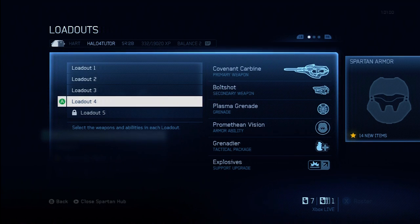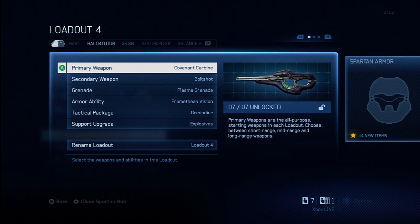Finally, the Stealth upgrade basically allows you to move more quietly, makes it difficult for people to see you with Promethean Vision, and lets you assassinate other players more quickly. I'm going to give this one a D. Some players do use headsets that allow them to hear you a little better when you walk, but not a lot of people use those headsets, and even when they do, that's only a slight advantage. A lot of times people aren't going to be using Promethean Vision, and you only assassinate people very rarely. This is very limited and very passive — I don't like it. Use it at your own peril.